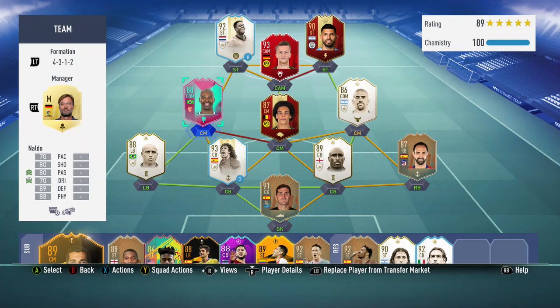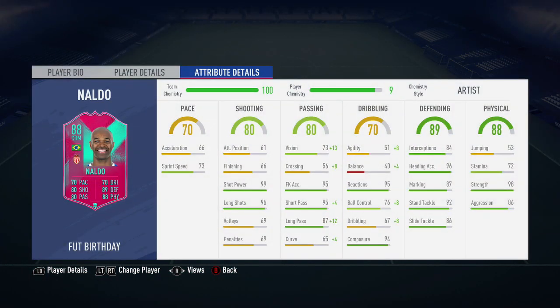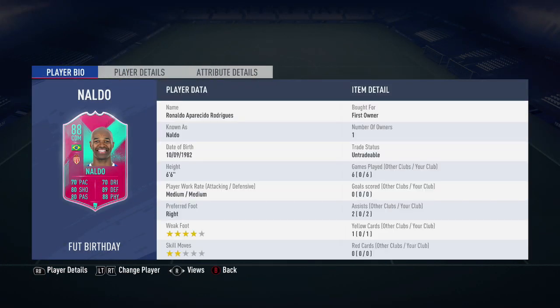Hi guys, welcome to the second video of today. In this video I'm going to be reviewing the 88-rated weekly objective Naldo. He has got a very interesting looking card. He's been converted from a centre-back to a CDM position, and in the six games that I played him he scored me zero goals but he did get me two assists. He also has a four-star weak foot as well as two-star skill moves.